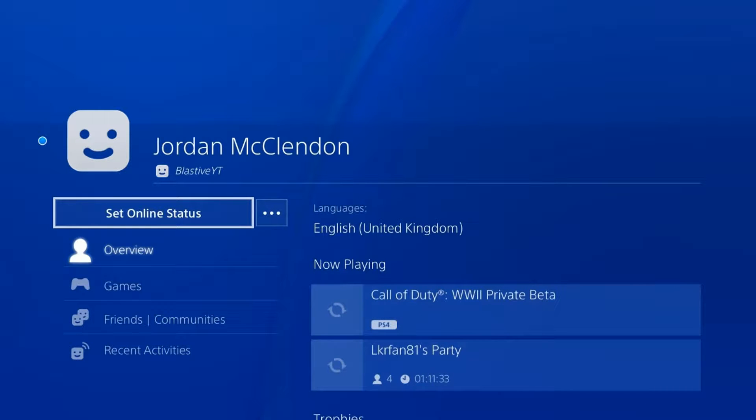The first step is to make a new account. It can be any new account, but it has to be a brand new account — not a friend's account. A whole new Gmail, whole new username, the whole nine yards. Make sure to make a new account so that you can play this World War II beta. It will not work if you do not have a new account.